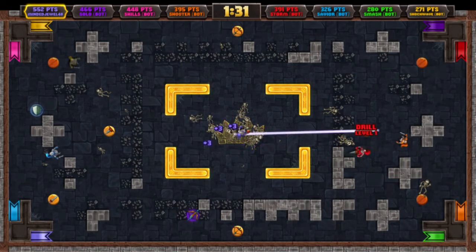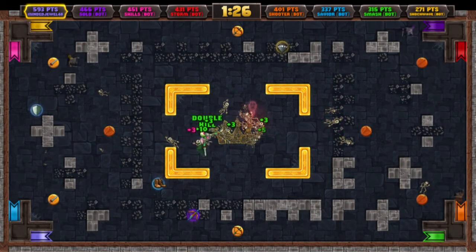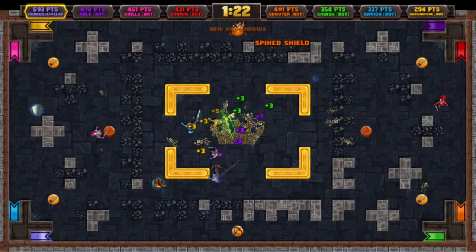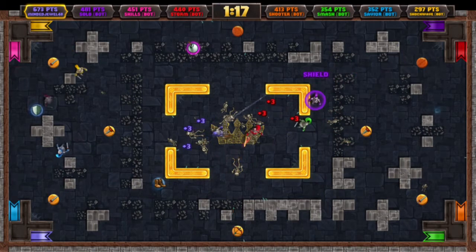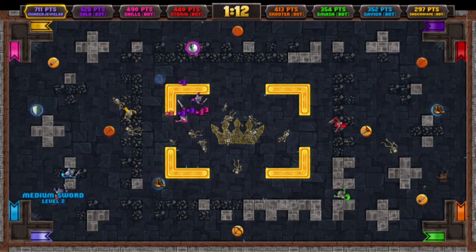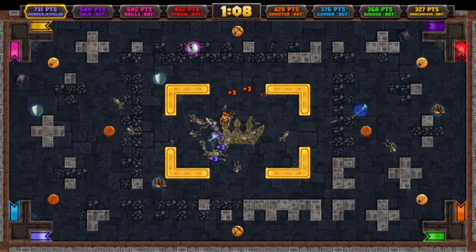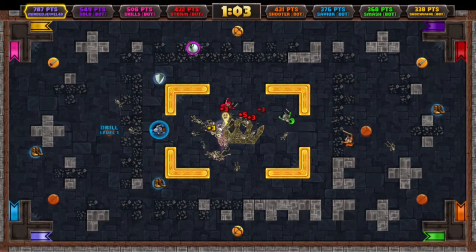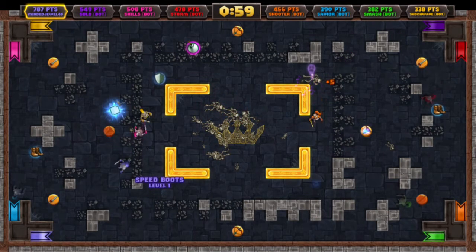If you're not into online mode, you can set up bots and configure how difficult they are. When you set up a match, you are the leader: you control who's on whose team and how long the match goes. I picked four minutes, and the max is pretty much five minutes.